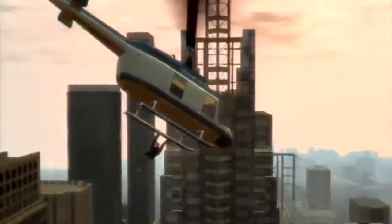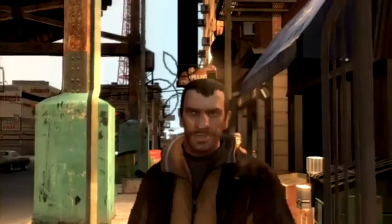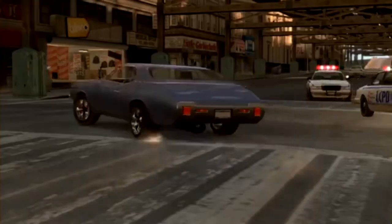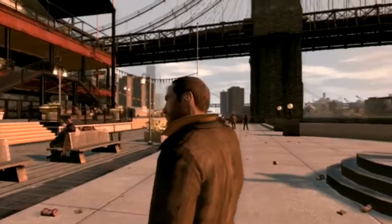One example of this is the character model for Niko. As you can see, his hair was different, his face was slimmer, he was younger, and generally less weathered. It wasn't until the third trailer for the game, which was broadcast in December of 2007, just four months before release, that Niko appeared as his final rendition. This is just one of the many examples I could give of changes between the beta and the finished product of GTA 4.